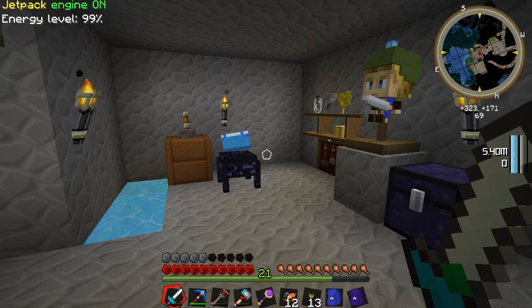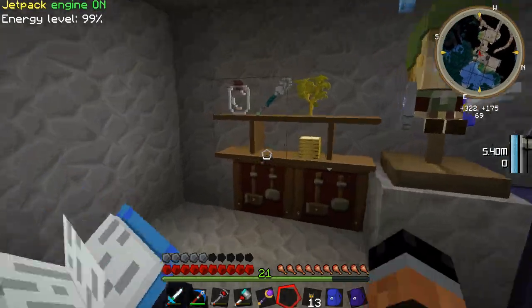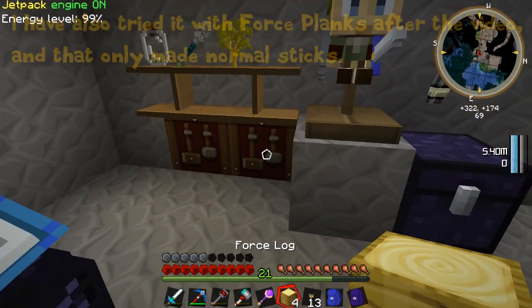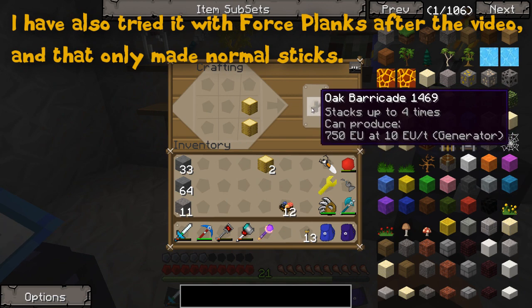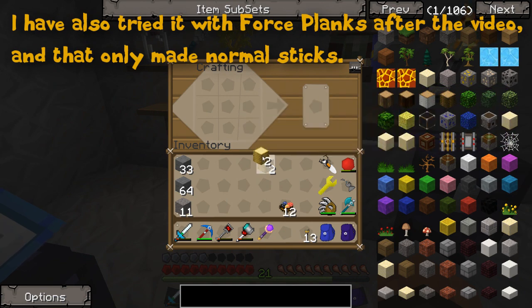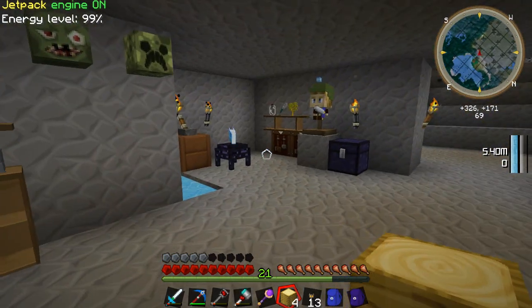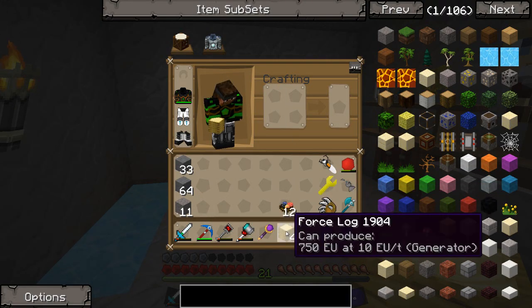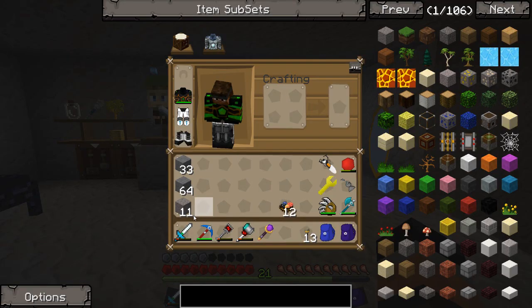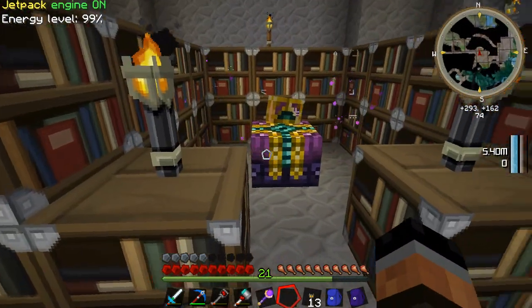So, seeing as how I'm on Feed the Beast Unleashed version 1.1.3, I've tried to make up some more forced sticks, but every time I do, it gives me Oak Barricades. I've heard from someone on Twitter they had the exact same problem, and I don't quite remember what they said to fix it. I'm not sure why it's not giving me forced sticks, but what I'm going to try and do is see about possibly repairing our Wing Sword through Enchanting Plus, because it has a repair option on there. Let's go ahead and give that a shot.